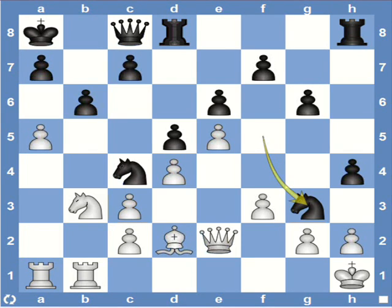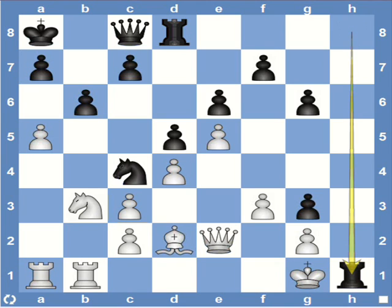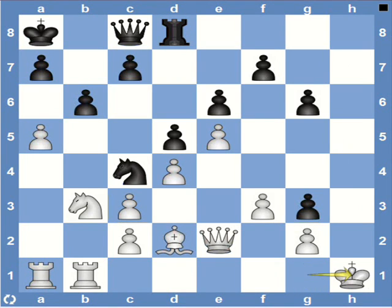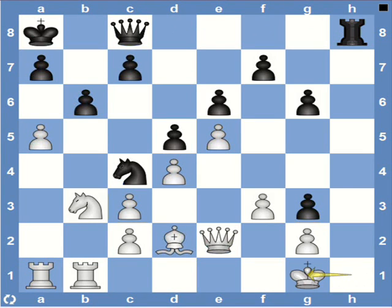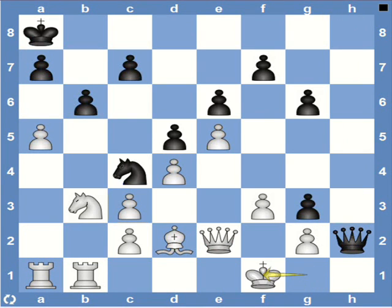You must be wondering what happens if white captures the knight — let's go through that variation. If white captures the knight, then a forced mate follows. Black recaptures on g3, unleashing the rook and checking the king, so the king has to move to g1. Just as in the previous example, black makes a series of rook sacrifices to get the queen to come to h1. Then we have queen h2, check, and queen h1 is mate.